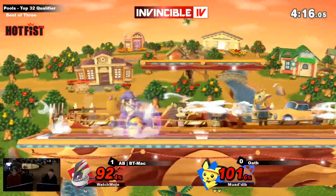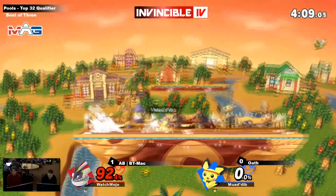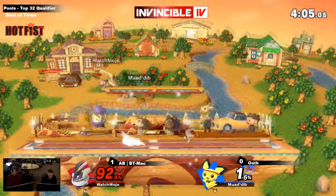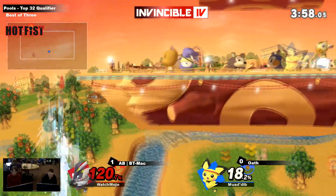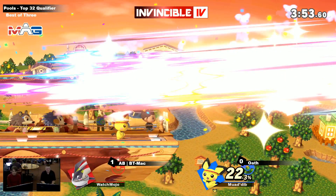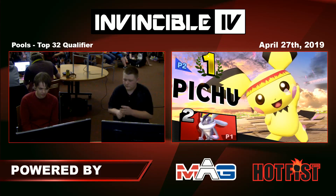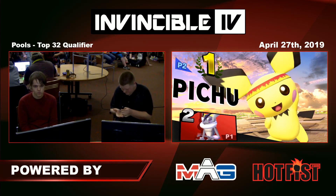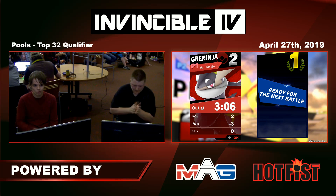Goes for the down throw — he's not going to be DI'ing on that one. Down tilt, okay. Oath was just running around really weird so I thought he was going to go for an F smash. BT Mac puts himself off stage and now has to recover back and gets punished for it. Shadow Sneak is pretty intangible in this game so it can just go through stuff. He might have tried to roll and it caught the start up — that's my best guess. If he had jumped I'm pretty sure he would have lived the forward tilt, but he drifted far enough to go to the blast zone. Either way it was pretty bad DI, so it was kind of an avoidable situation.